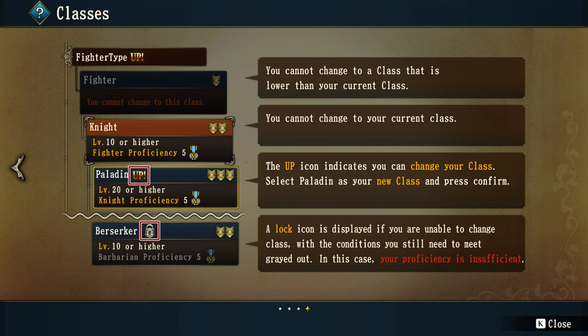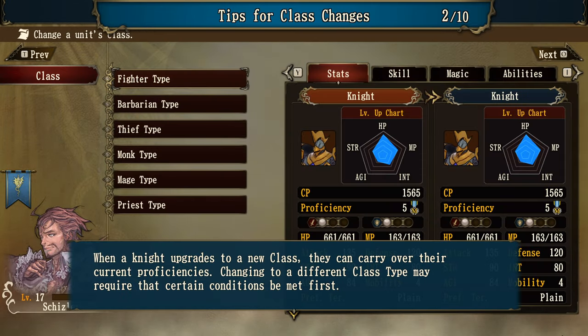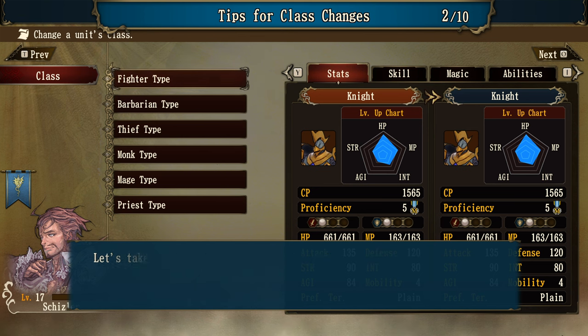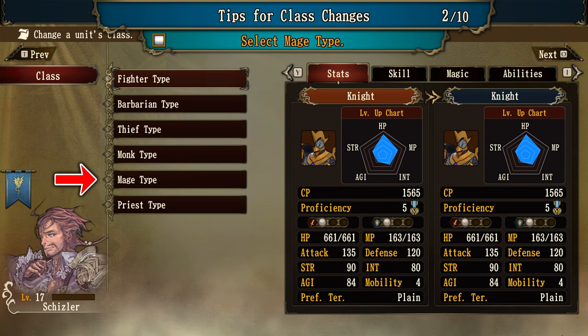A lock icon is displayed if you are unable to change class, with unmet conditions grayed out. In this case, proficiency is insufficient. Next we'll try changing a rune knight's class — select Skizzler to begin. When a knight upgrades to a new class, they can carry over their current proficiencies. Some classes have different progression paths for male and female units. They have icons like in sports games for the level-up chart. He gets a lot of HP as a knight but not much agility. All these stats are very cool.